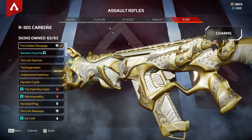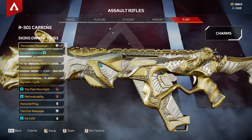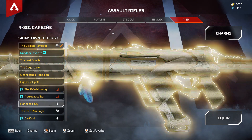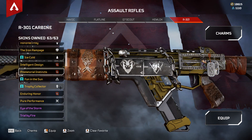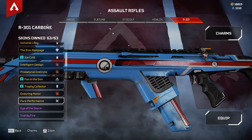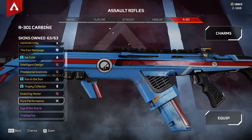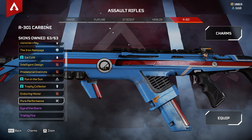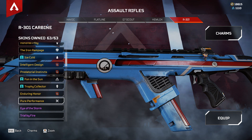Many people are sleeping on the R301. That's a total of 16 legendary skins for the R301. The first video in this series was for the Peacekeeper, which has 15 — so the R301 edges it out with 16.